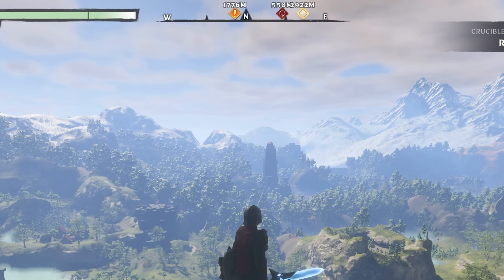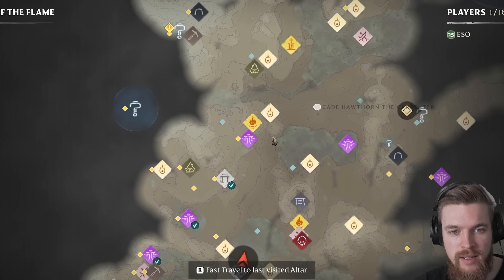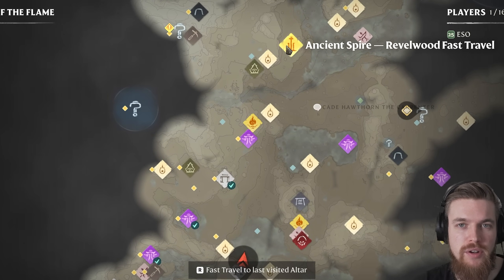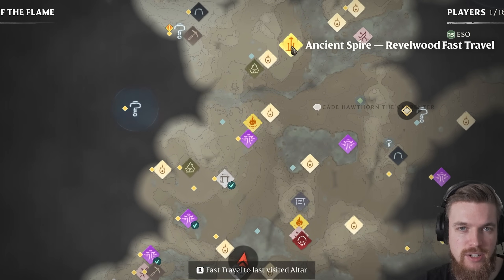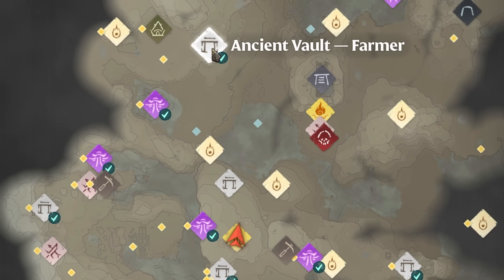That's the one we want to get to. If you look on the map and go directly north from this spire, you'll see the ancient spire of the Revelwood Forest, which we need to get to. From the ancient spire you're going to glide northwards down past the flame shrine and then go directly north until you reach the ancient vault of the farmer.